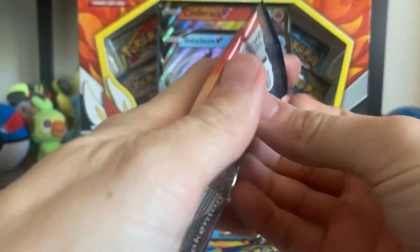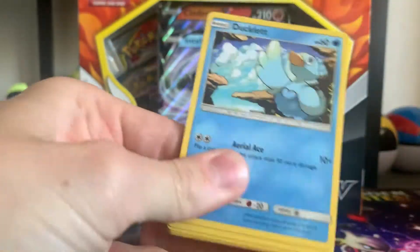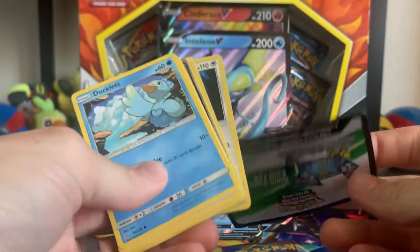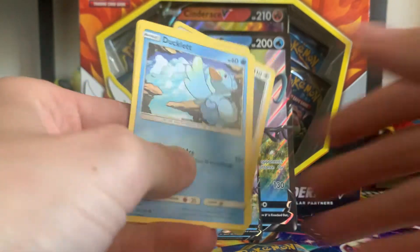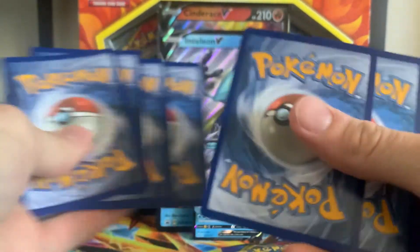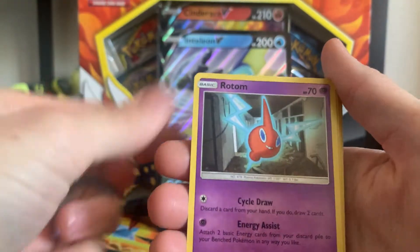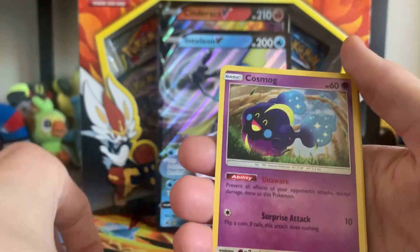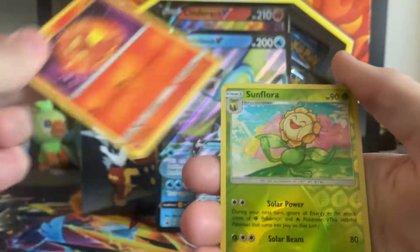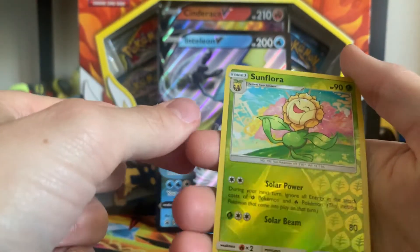So that's a pretty good Cosmic Eclipse, which we've been opening up a lot of on the channel — the last of the Sun and Moon era. We got something sweet in there — you guys can see it, we saw that rim of it too, so this could be a good pack. Hakamo, Rotom, Type Null, Ducklett, Helioptile, Cosmog, Slugma. No character card. We got a Wailmer, and then a reverse holo rare Sunflora. That's really good.